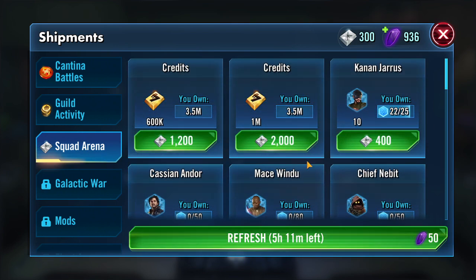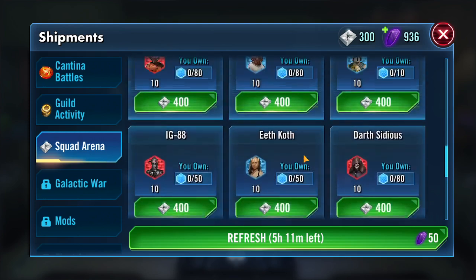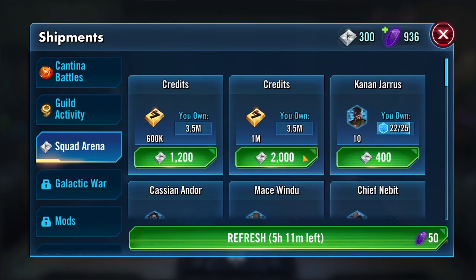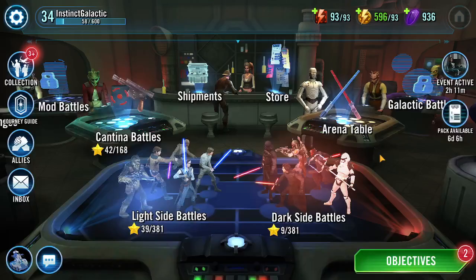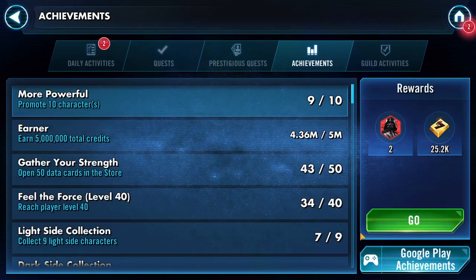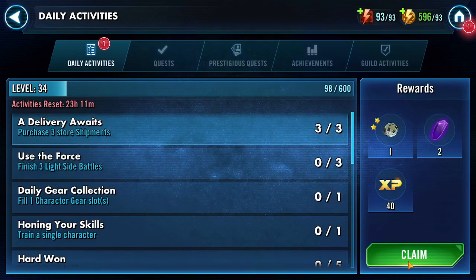Squad Arena — we don't have enough just yet. But also in Squad Arena, there's not exactly anybody in here that we need for the First Order, but we're going to be spending our stuff on Kanan Jarrus right now, because he falls under the Rebel Faction and we have to get Palpatine unlocked at seven stars and stuff like that. So we're going to be working on some Rebels. Open a data pack in the store — boom. Three store shipments, done.